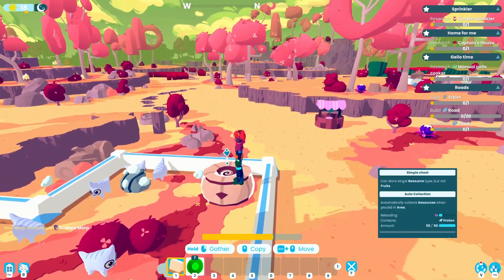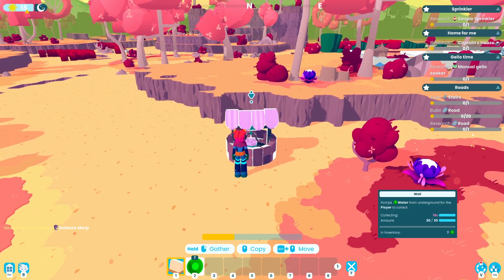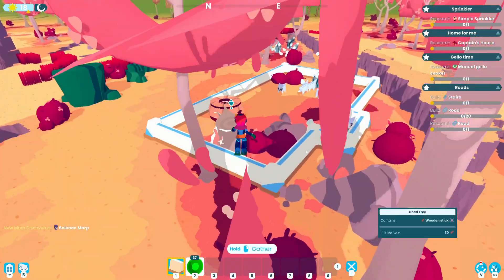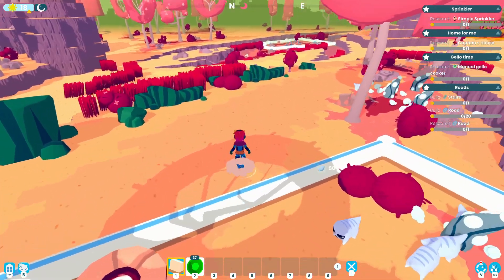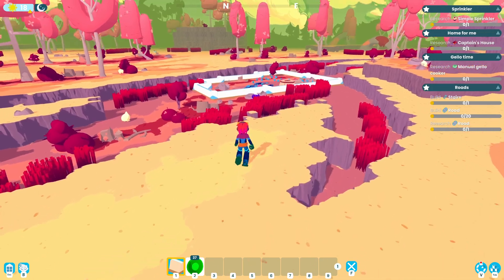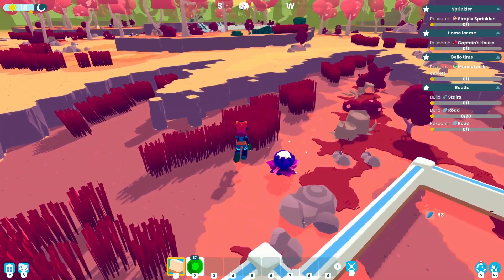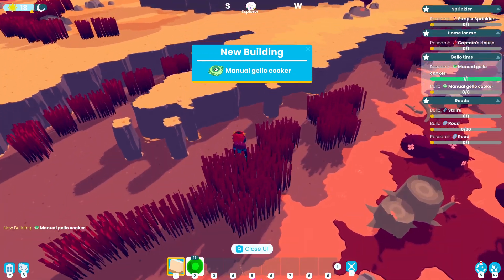We have the 20 tech points to research the simple sprinkler. Now we need to collect jello — we could get that from water morps or by building the manual jello cooker, which we need for the chef anyway. The manual jello cooker needs 20 water and 20 electron. We have those, so let's research it. With that, we can now research the manual jello cooker.